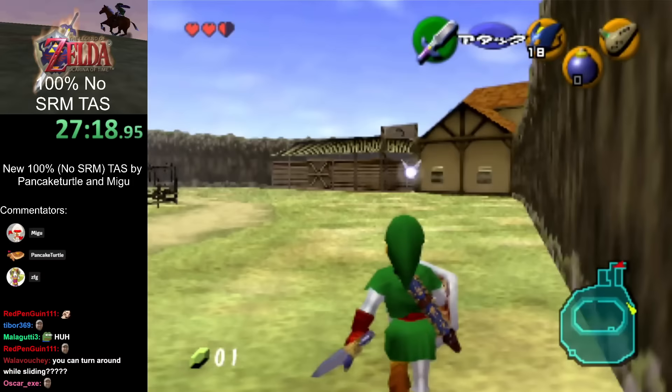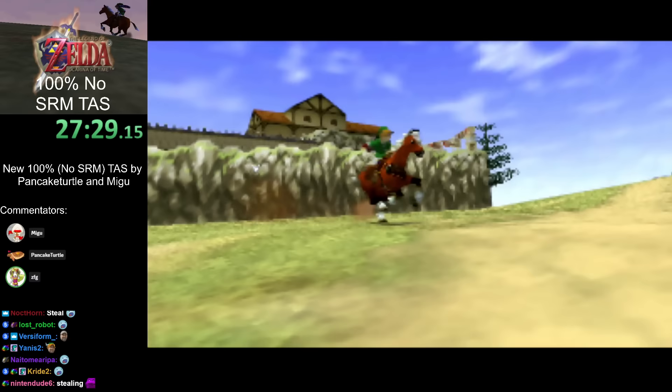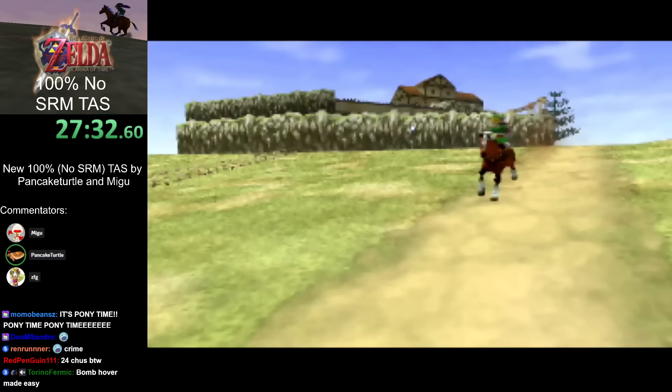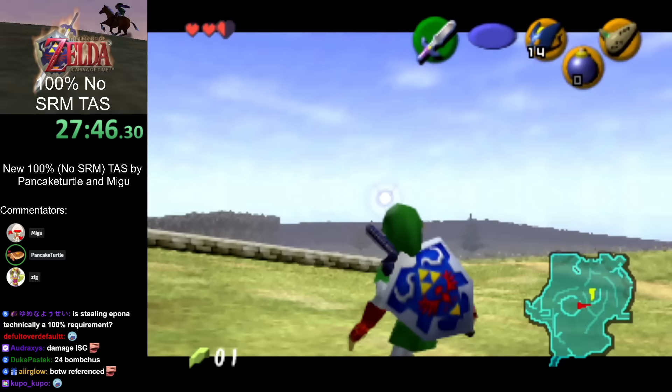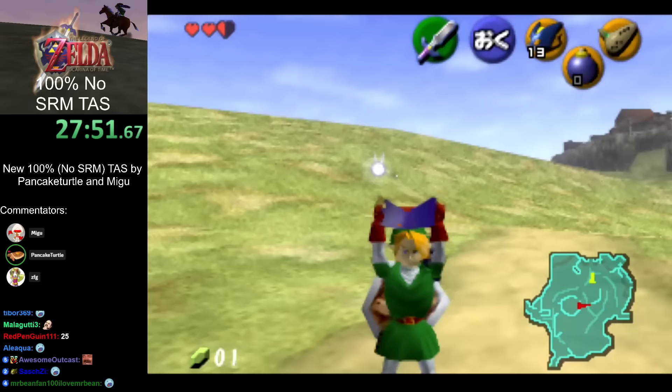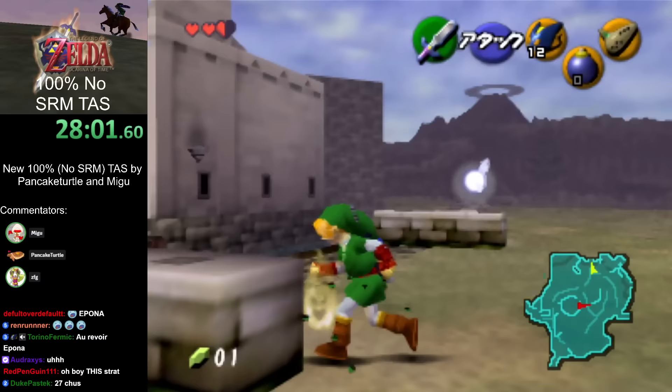We're going to hover over the fence to steal Epona. Like Breath of the Wild glitchless speedruns, you need a horse to go fast — except the horse isn't even faster here, which is why we get off it immediately. Epona isn't strictly required for 100%, but she is required for Gerudo Archery, so we have to rescue her at some point.